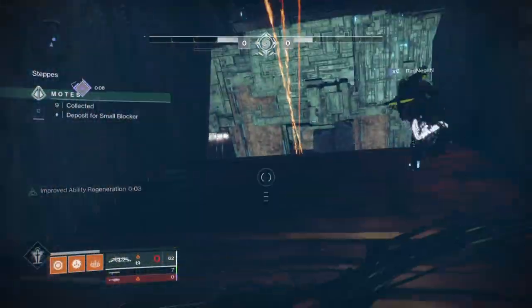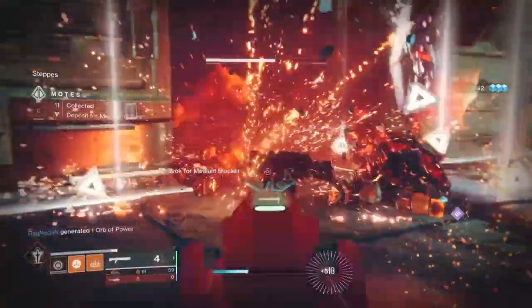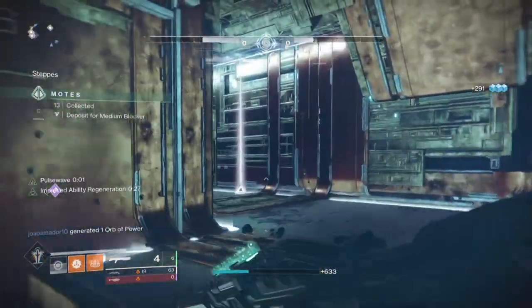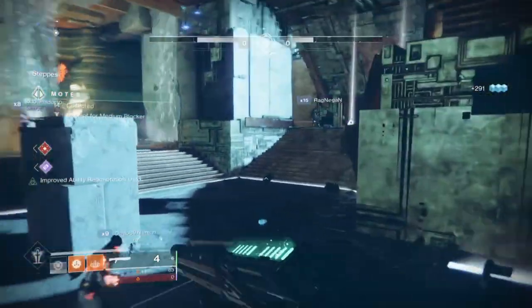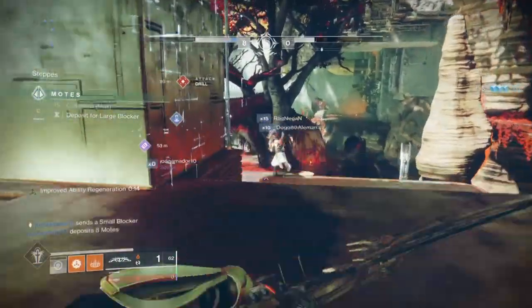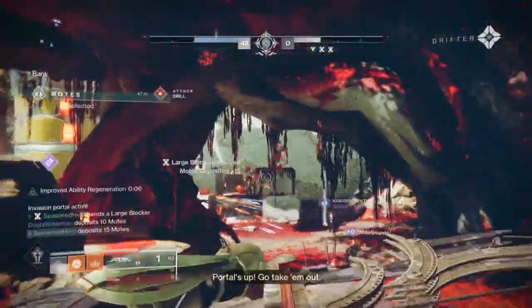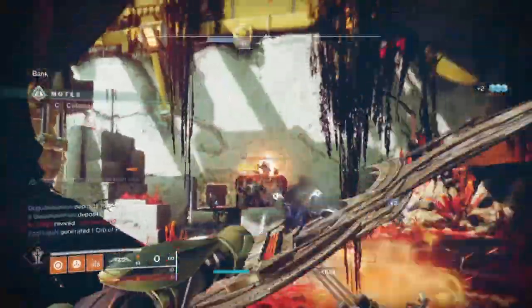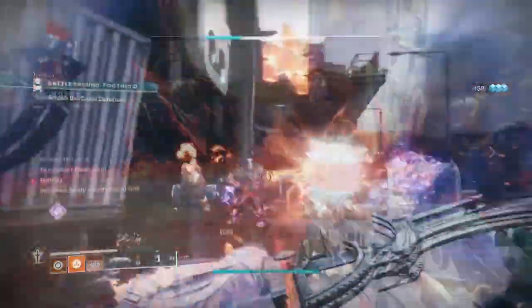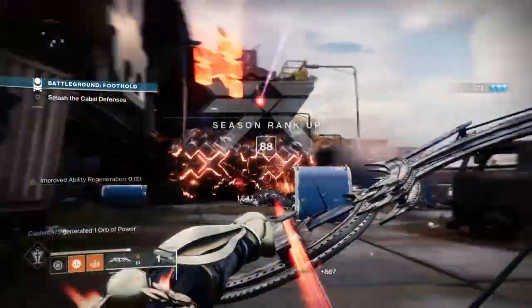Taking our subclass alongside the Phoenix Protocol, we can net more super energy after using our super and getting a kill within it, making us a mobile heal-plus-buffer for the team — very useful against a boss. Before that, we need to build it up; our main weapons play a big part alongside Elemental Ordnance and Font of Wisdom mods to boost our stat cooldowns faster. Then before that we need to create Elemental Worlds, where the subclass tree perks boost our ability regen as long as your team is within them. For damage, you can lean on your weapons and two key mods: Wrath of Rasputin and Sundering Glare, which together create a lot of add-clearing options for your team.